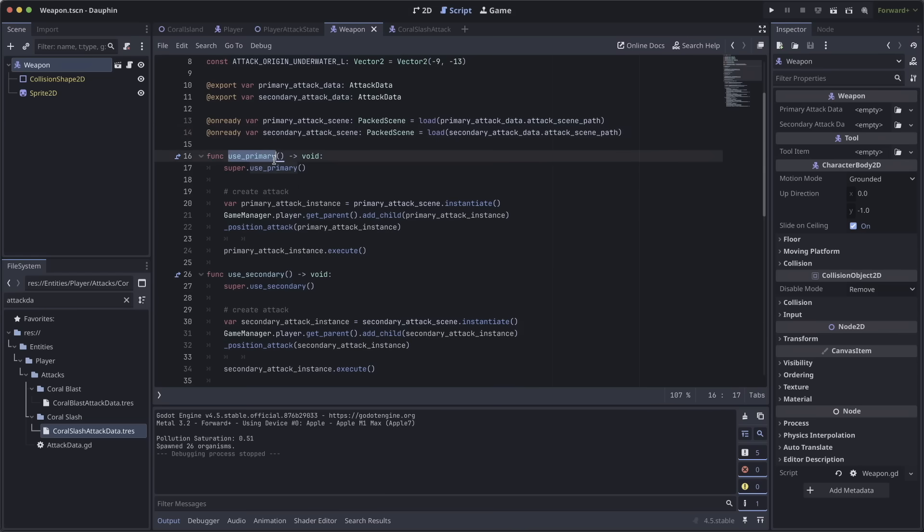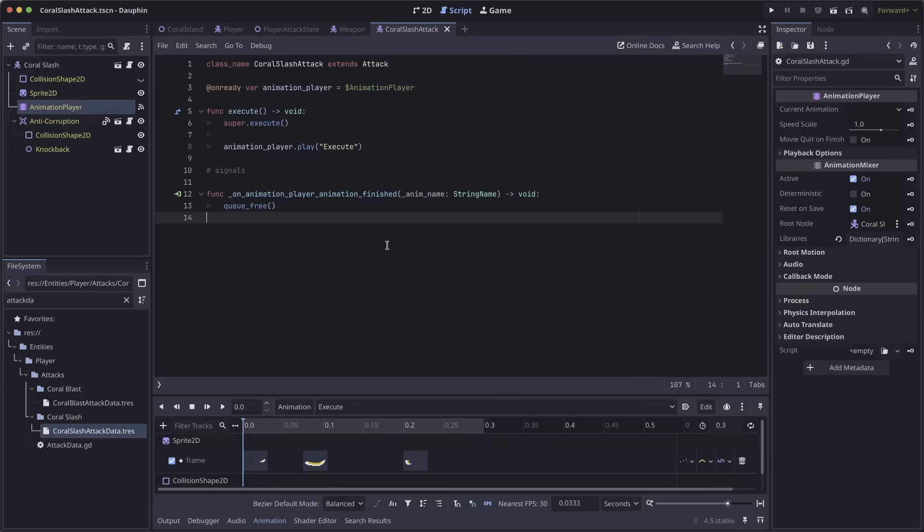So we're calling use primary from the player attack state, and this is where we start to instantiate the attack put out into the world. We create an instance from a primary attack scene, which we load from that primary attack data. Once we have an instance of this attack we add it to the world, use a helper function to position it in the correct direction based on where we clicked, and then call an execute function on the attack instance. From that point it's entirely the attack's job to do whatever it needs — whether that's a projectile, melee attack, or even a future area-of-effect attack.